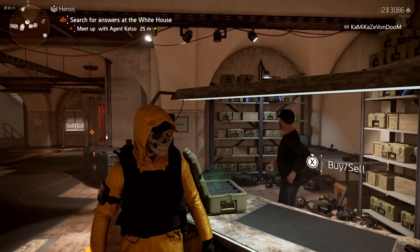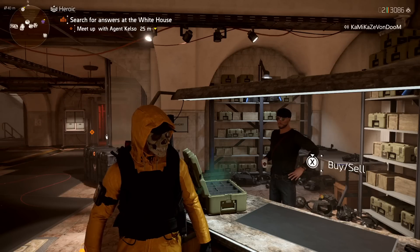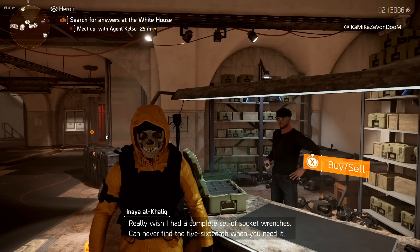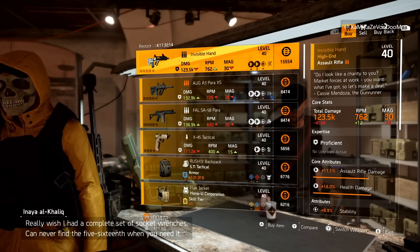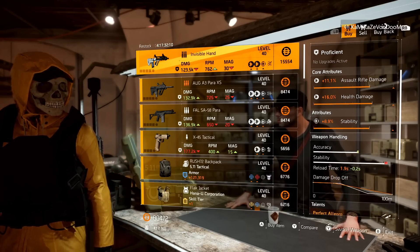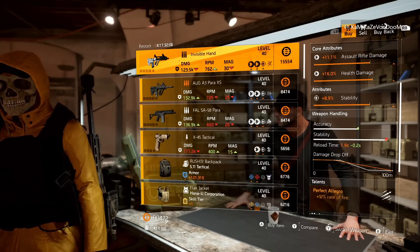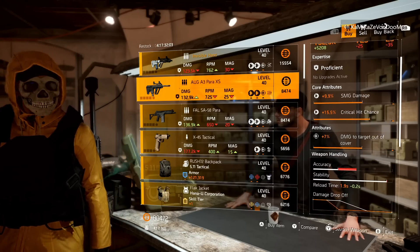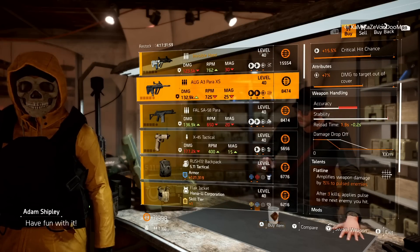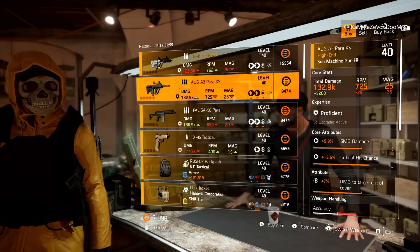We're going to start in Washington D.C. and then finish in New York City. First up is the base of ops vendor in Washington D.C. Starting off with the Invisible Hand — the named Aug with Perfect Allegro. This week it comes with Stability. Then we have an Aug Para with Damaged Targets Out of Cover and Flatline. You can put that in your recalibration library. Pick this up right now.